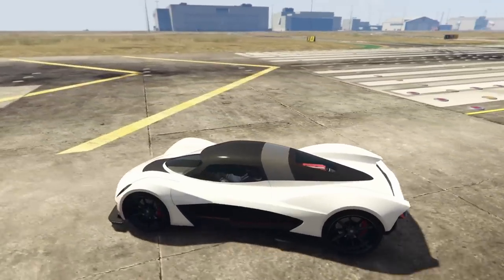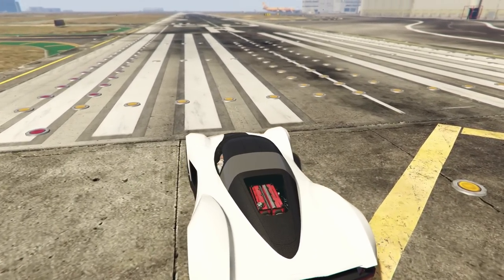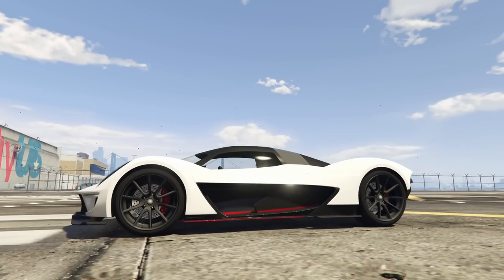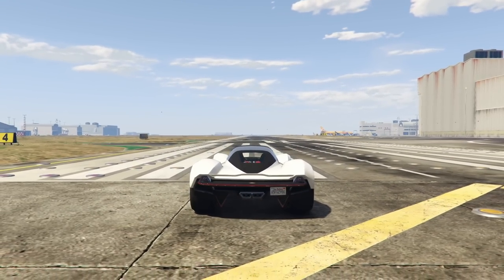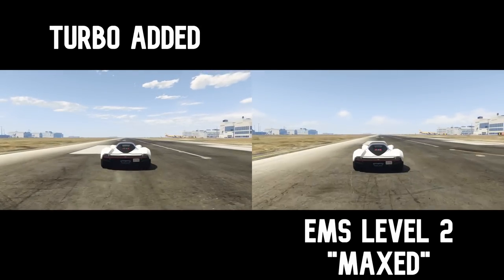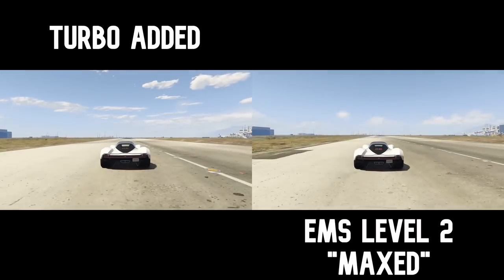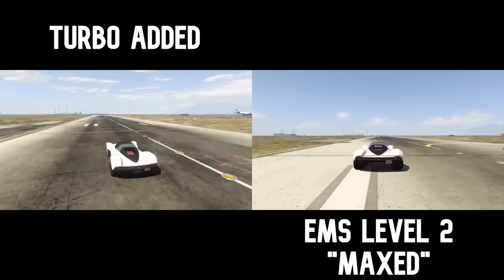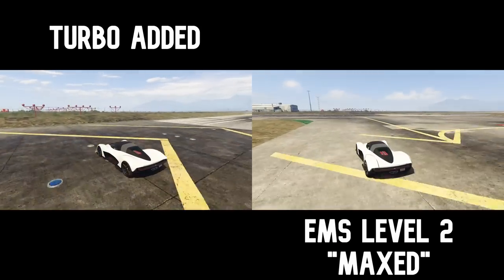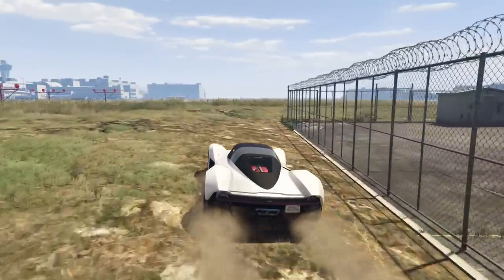Here we are at the drag strip — we've got the turbo on, the transmission, and the full engine upgrade on this vehicle. Let's see if it's faster. Once we're done, we're going to compare all of the vehicles, then put the armor on and compare all four runs. Let's go ahead and run down the runway. Okay — and it was faster! Yes, shocking, I know. Okay, Los Santos Customs, let's go put that armor upgrade on.